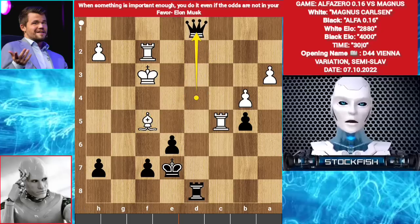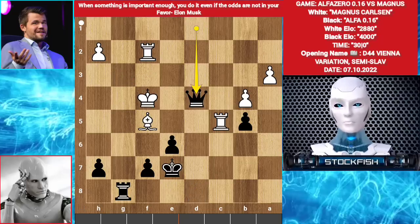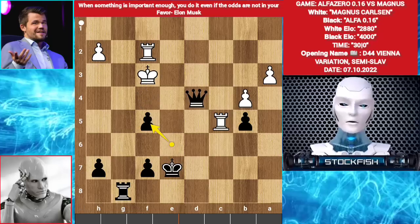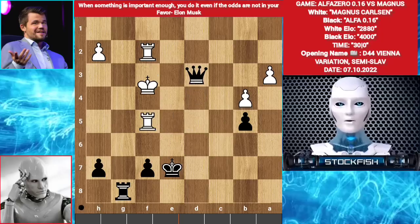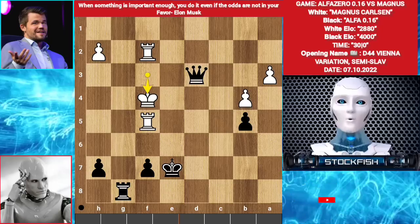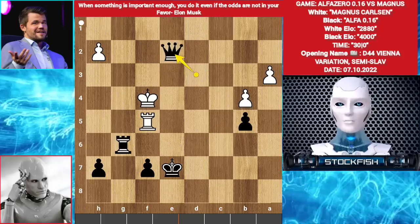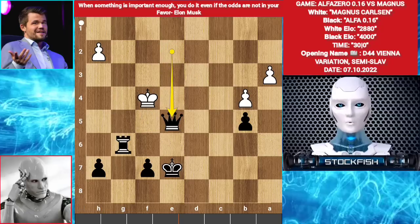Queen d4 check, King f3, e takes f5, Rook takes f5, Queen d3 check, King f4, Queen d4 check, King f3, Queen d3 check, King f4, Rook g6, Rook e2 check, Queen takes e2, Rook e2 check, Rook e5 check, Queen takes e5 check, Rook e6 check.